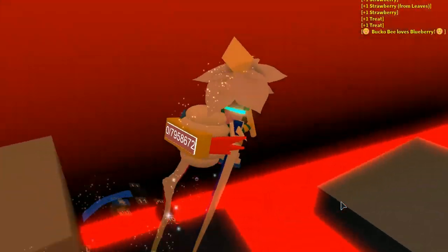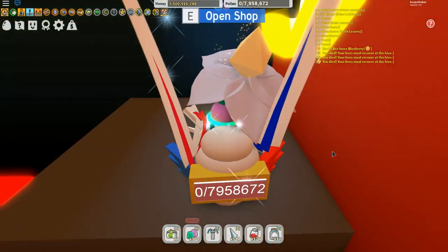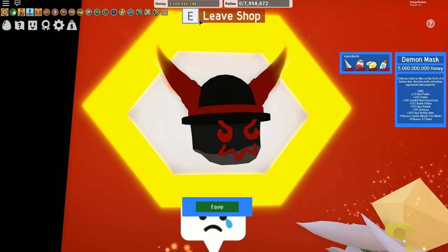Why do they have to make this so difficult? Why can't we just simply click on something and say switch mask? Here we go again, and yay, we made it! Now I'm just gonna open the shop and equip the mask — that's all I wanted to do guys.